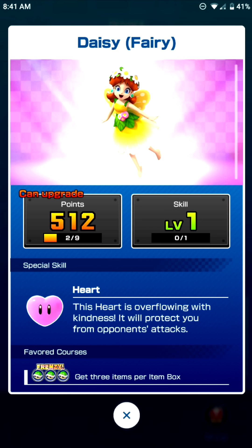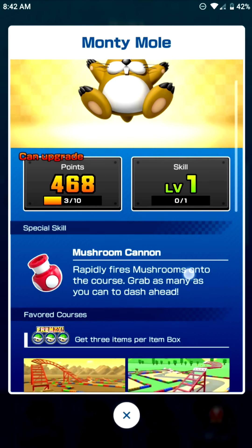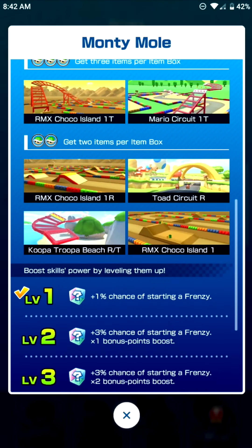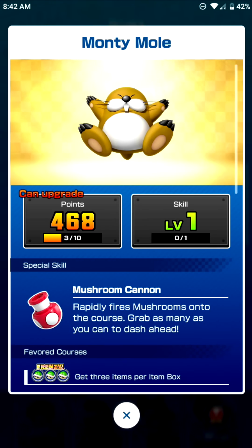First up we have Daisy Fairy. I don't mind there being alternate skins for characters as long as they don't keep doing Mario and Peach all the time. And even though this skin has the same special item as the original Daisy, at least the heart is a very good item, especially for multiplayer. And we also have Monty Mole making his Mario Kart debut! It's a bit weird that they gave him the Mushroom Cannon since it doesn't really fit the character. I kind of wish they at least gave him the triple banana since only one driver in the game has it. But hey, it's good to see a completely brand new driver in Mario Kart.